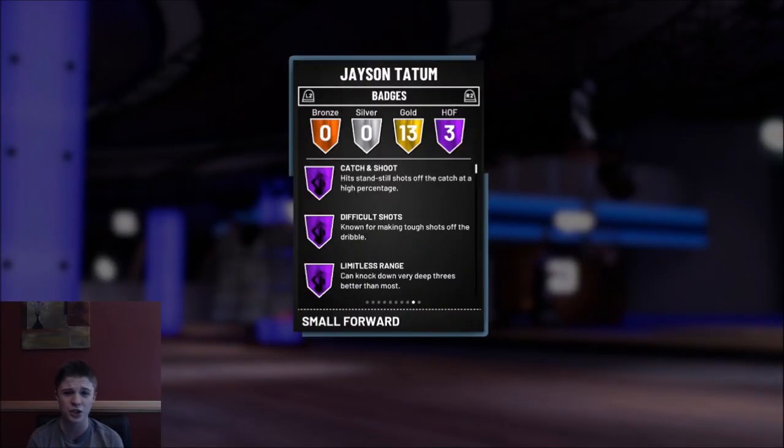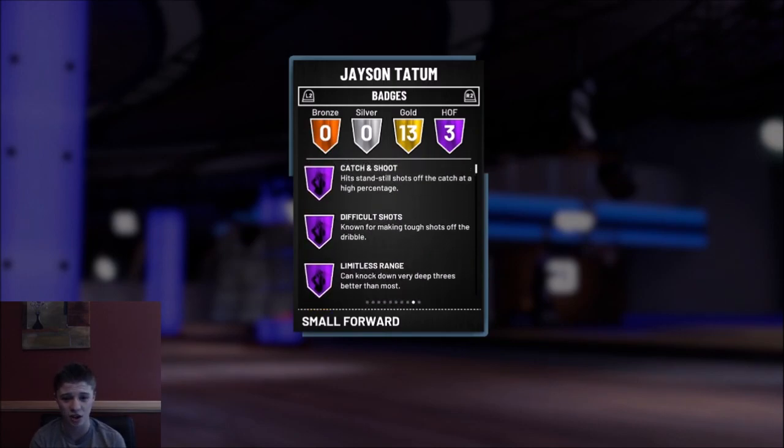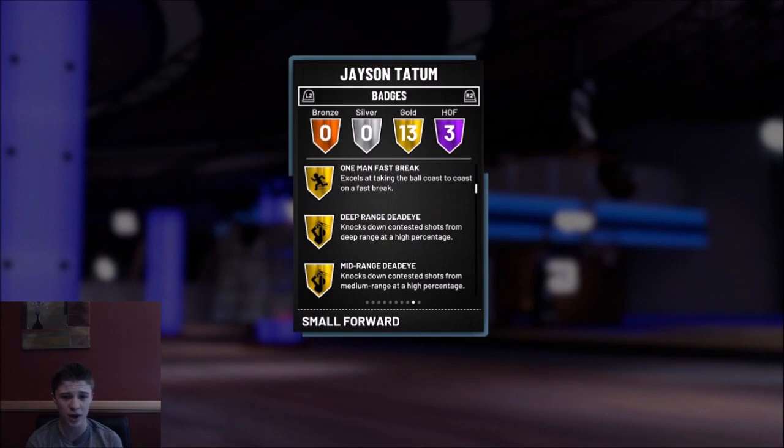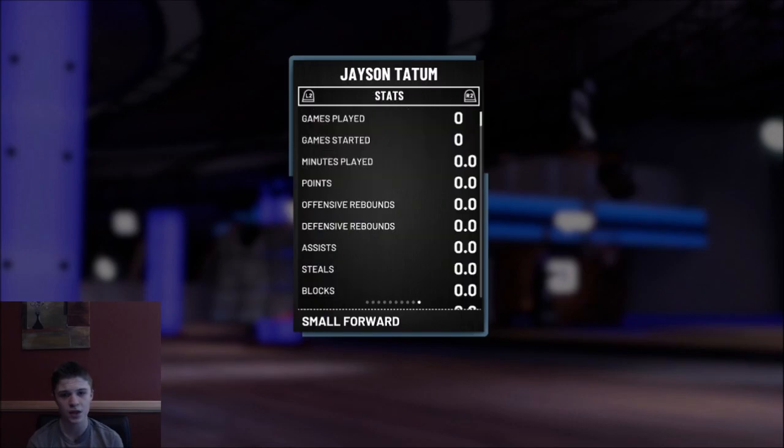All right guys, let's look at his badges. He has Hall of Fame catch-and-shoot, difficult shots, and limitless range — that is deadly for this card. He also comes with gold deep range mid-range and dimer, so he basically has every badge you need, plus post riser.